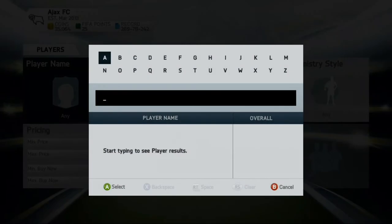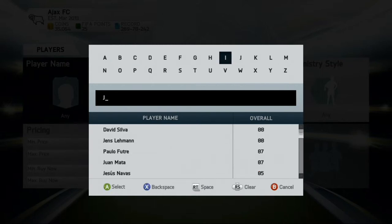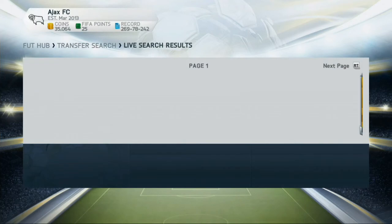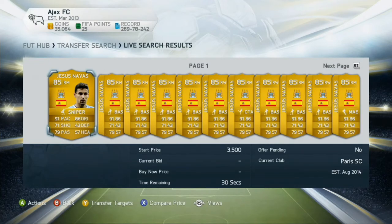At another right wing spot we have Jesus Navas, who is a really good player — 85 rated, 91 pace, 86 dribbling, 71 shot, 79 passing. All-round great stats, definitely recommend getting him.